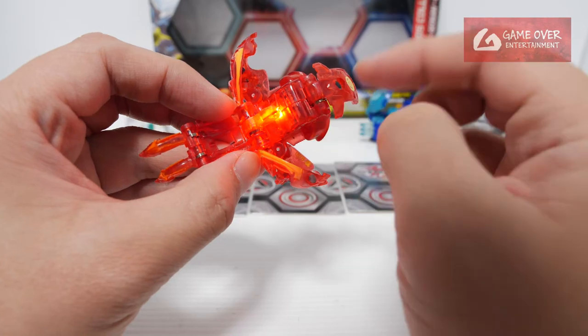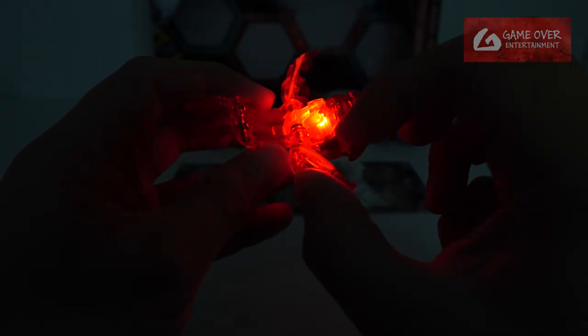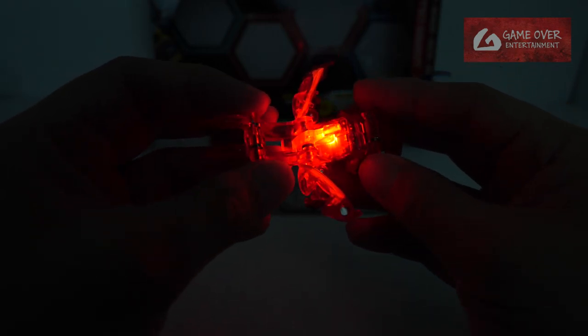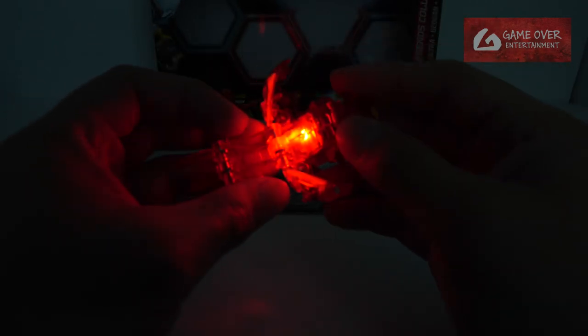This looks better than the rest of the Novas because the spread of the light looks better. The spread of the light looks better here — maybe because the red is more visible and the light passes through more easily. For the other Novas, only the center portion looks lit up; the sides, head, and wings don't really look bright. Here it all looks bright. From my perspective this looks quite good — much better than the others.